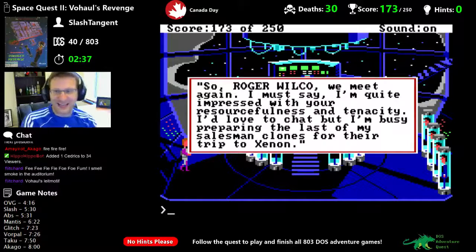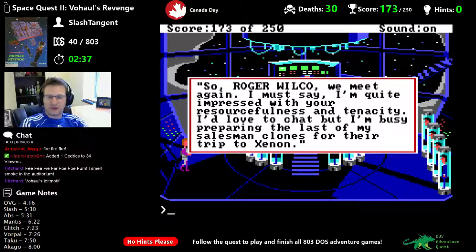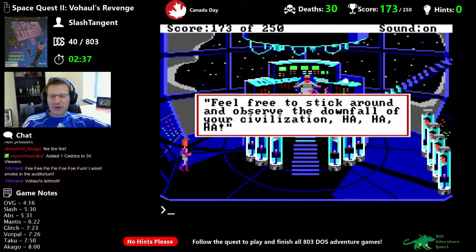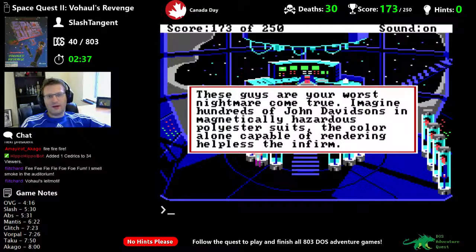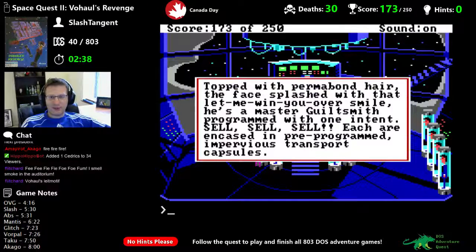So Roger Wilco, we meet again. I must say I'm quite impressed with your resourcefulness and tenacity. I'd love to chat, but I'm busy preparing the last of my salesman clones for their trip to Xenon. Feel free to stick around and observe the downfall of your civilization. Imagine hundreds of John Davidson's in magnetically hazardous polyester suits — the color alone capable of rendering helpless the infirm. Topped with permabond hair — programmed with one intent: sell, sell, sell.